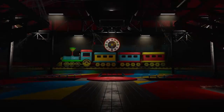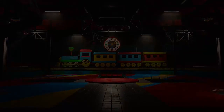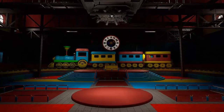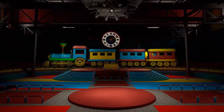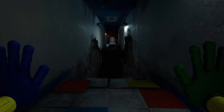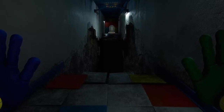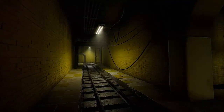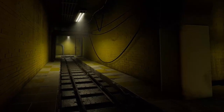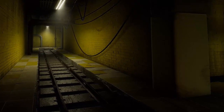En los screenshots o imágenes de Steam, podemos ver primero la estación del tren, la cual se ve muy oscura en comparación a lo que vimos en el tráiler. Aquí hay muchas telarañas de Mommy Long Legs, y quizá tendremos que activar la electricidad y encender la luz para que este lugar sea menos tenebroso y podamos acceder al tren. En la segunda imagen podemos ver una parte de la fábrica donde hay un gran agujero y parece que algo muy malo pasó aquí, quizá debido a los experimentos inhumanos que esta compañía hizo. La siguiente imagen se ve como un túnel o una habitación trasera donde hay vías del tren, que se ve más como un lugar de mantenimiento y no tanto como una zona donde el tren llevaría a los visitantes de la fábrica.